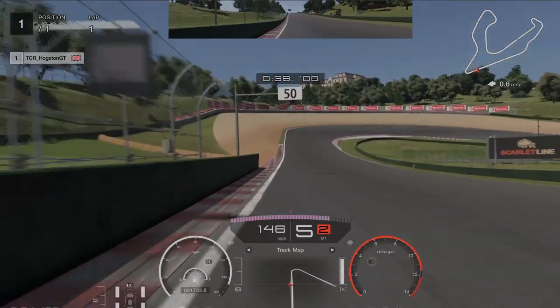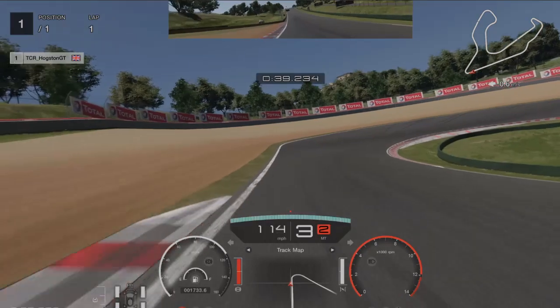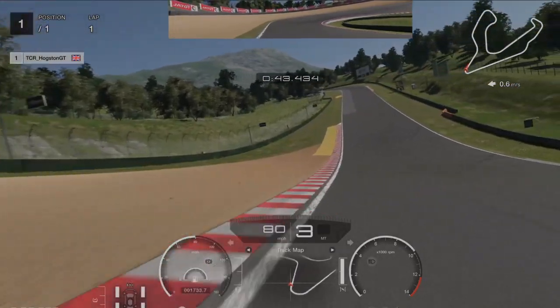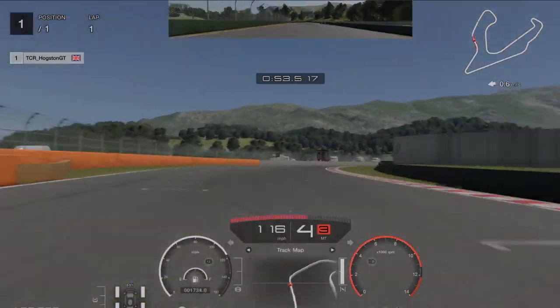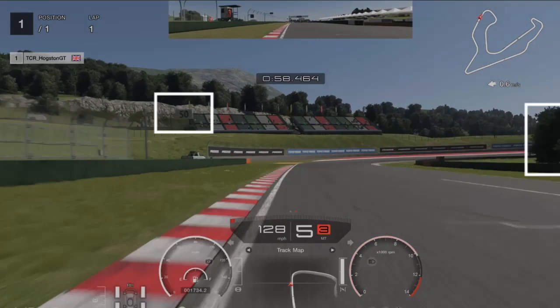Fast forwarding here — the next braking point is the 50 meter board. You want to be braking bang on the 50 meter board with full braking for a short moment, then coast nicely into this white little section. When you get onto that white section, put on the accelerator — the downforce should keep you anchored and away from the gravel.